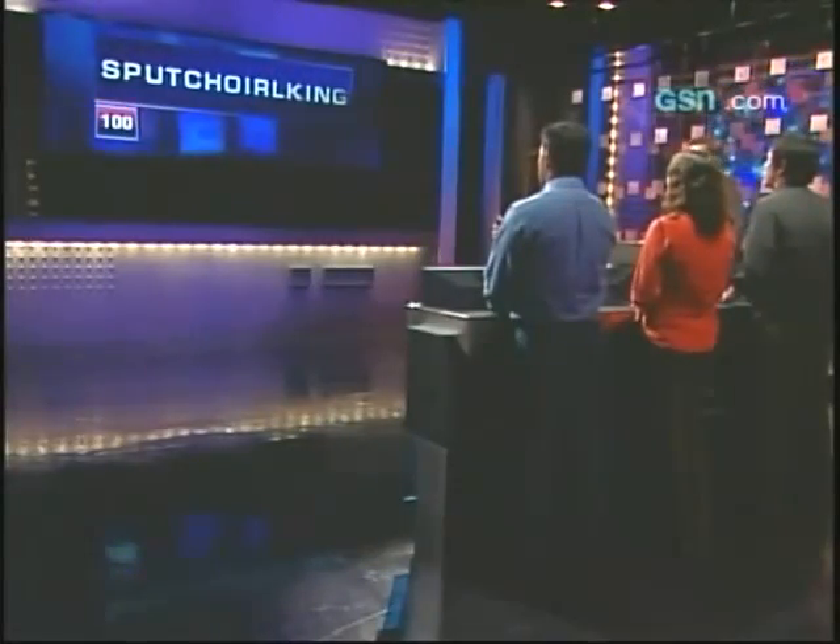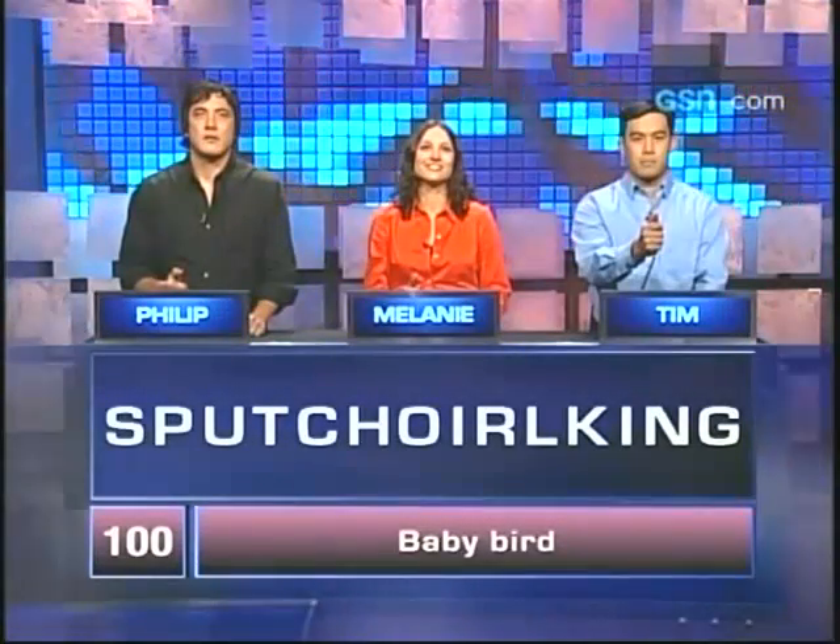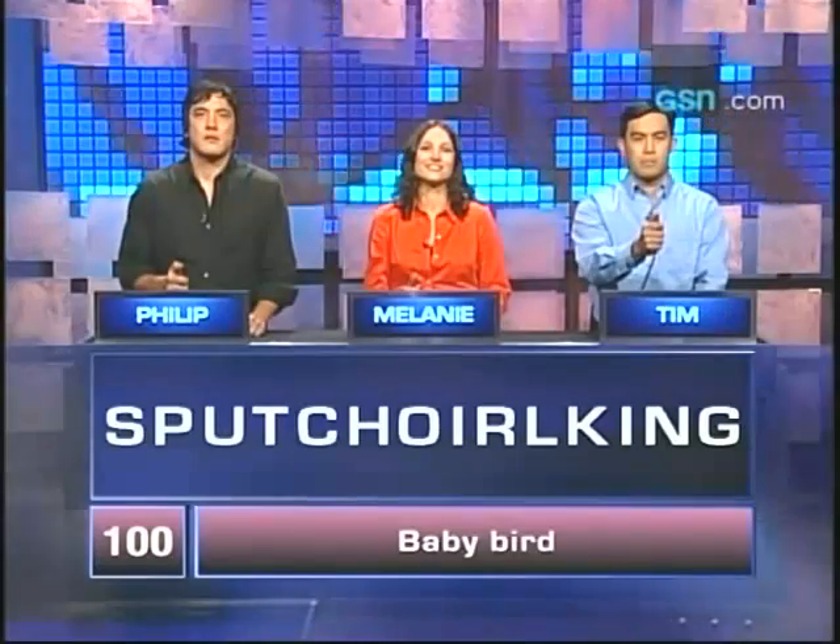Here's how we do it in round number one. Each puzzle starts at 100 points. Every letter that falls off will cost you 10. In our opening round, we are looking for answers of one word or more. Let's take a look at our first puzzle. There you have it — here comes your first clue: Baby bird. Solve that puzzle.